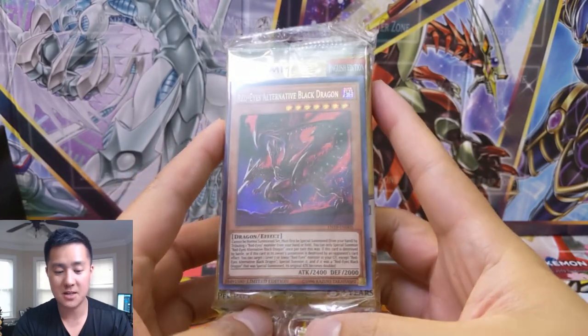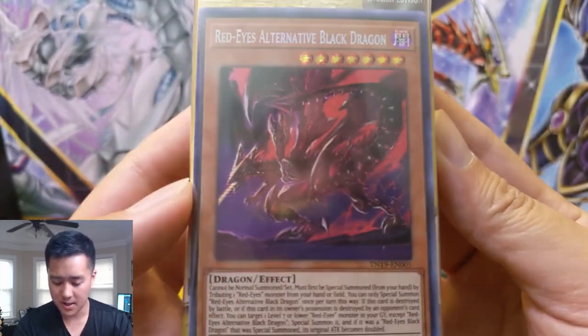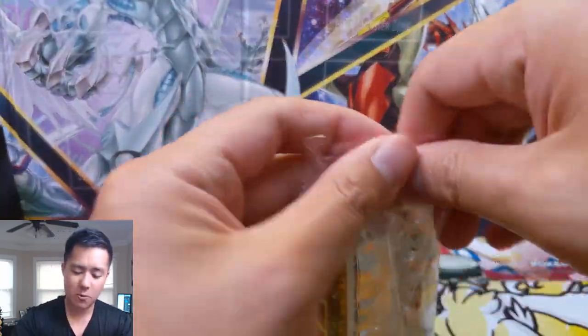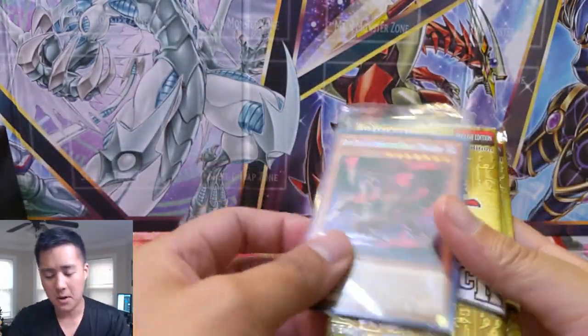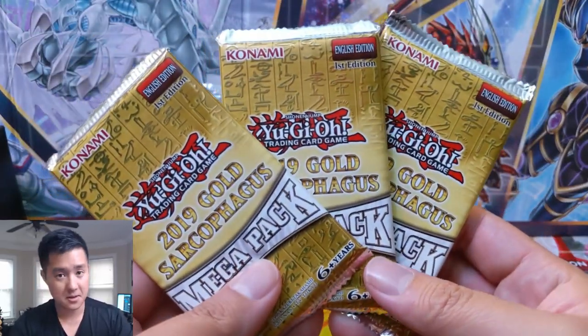Red-Eyes Alternate Black Dragon — that looks pretty nice. The thing we are chasing the most: Nibiru might still be the most expensive card, but we want one of all the God cards. We have all but Slifer, which is the main one.